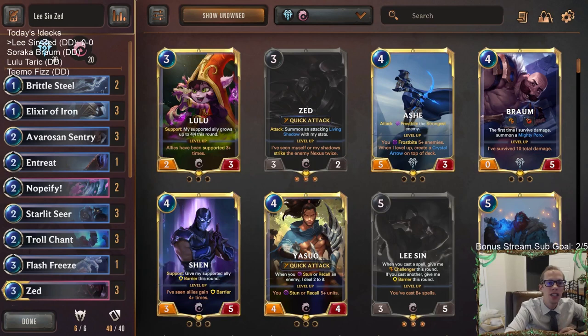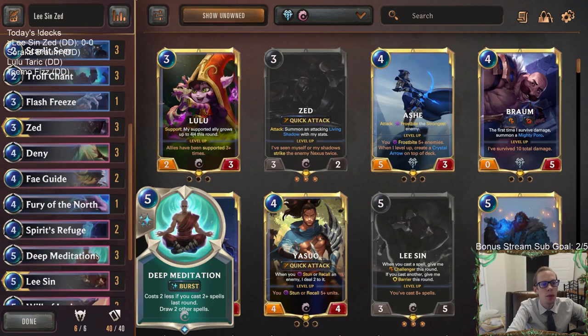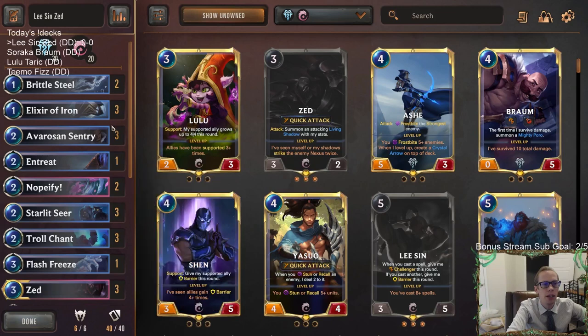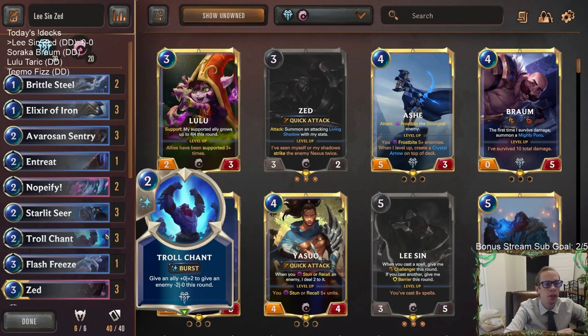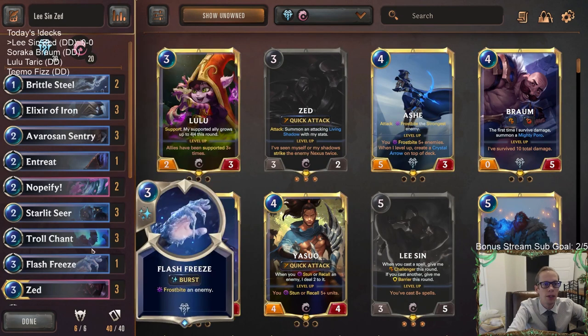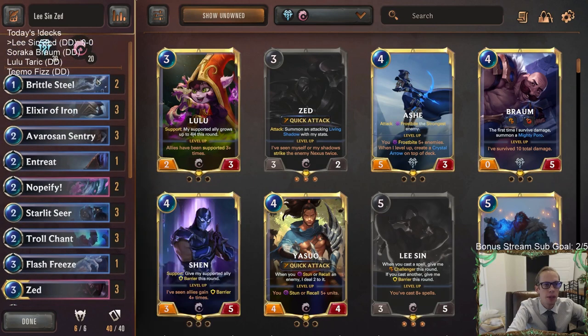Welcome everybody in Twitch chat and on YouTube for some Lee Sin Zed. We're going to be playing this with Freljord instead of Targon. I know the Lee Sin Zed combination is most popular with Targon, but I've always really liked it with Freljord. We got a donation deck to try again here with Freljord. The reason to play Lee Sin and Zed with Freljord is because Freljord has some really awesome protection spells.